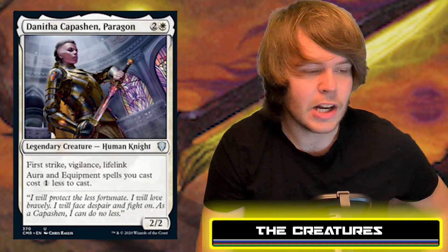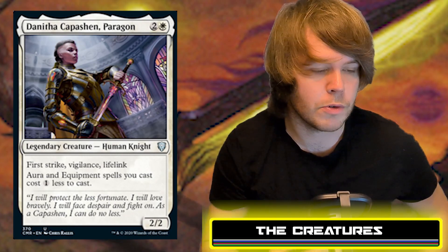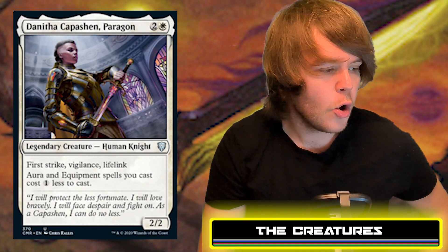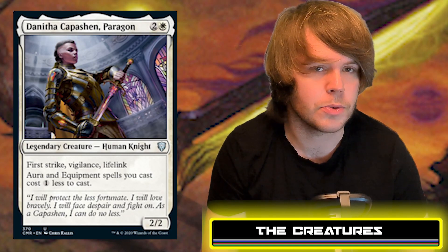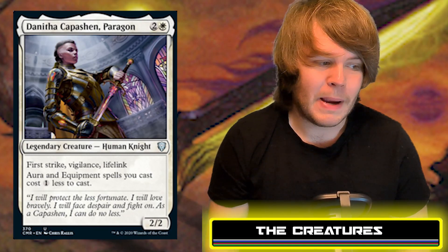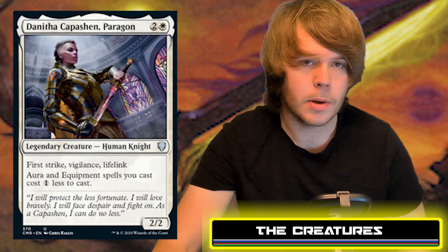Next is Danitha Capashen, Paragon — a legendary uncommon creature, Human Knight, costing white and two generic for a 2/2 with first strike, vigilance, and lifelink. She also reduces the cost of aura and equipment spells by one, which is basically ramp in this deck. You can suit Danitha up to become an absolute beatstick thanks to all her keywords.